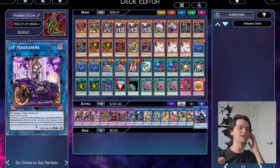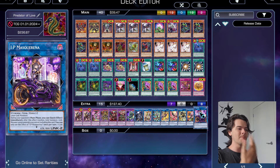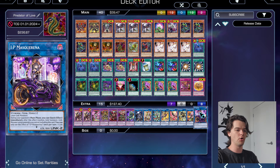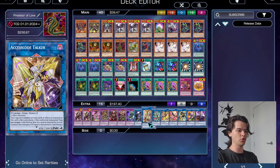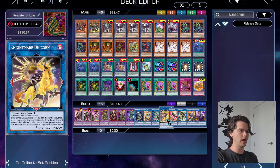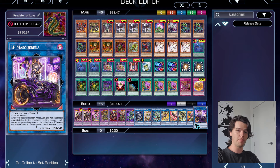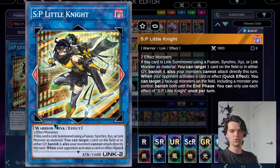One copy each of Nightmare Phoenix and S:P Little Knight — both great removal effects that work with I:P Masquerena. One copy of Knightmare Cerberus from the Underworld — really good with Eubel, enables Special Summoning Eubel monsters from the Graveyard to extend plays, and can be used to get rid of Terra Incarnate by linking into it and then bringing Spirit of Eubel back. Finally, one copy of I:P Masquerena — this is very much a stun deck, all about shutting down the opponent's cards and keeping field control. Masquerena enables Link Summoning during the opponent's turn, giving protection to our boss monsters and removal combinations with Little Knight, Unicorn, or Phoenix.